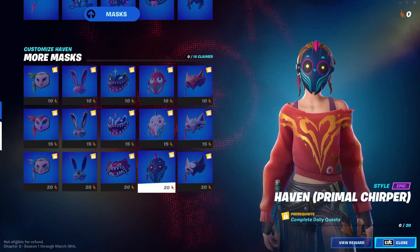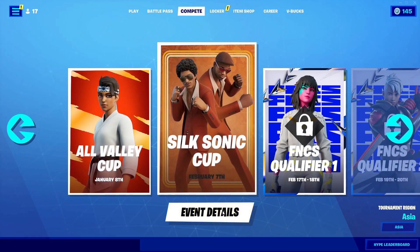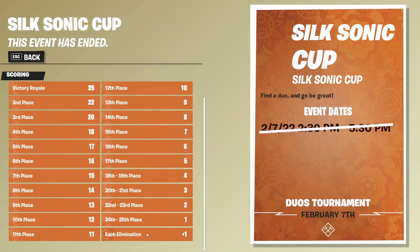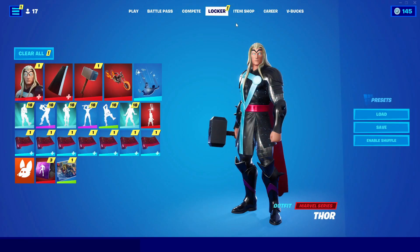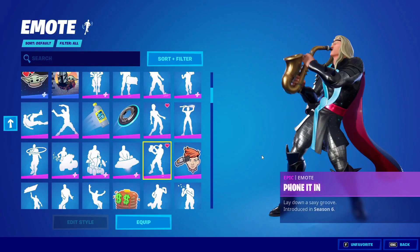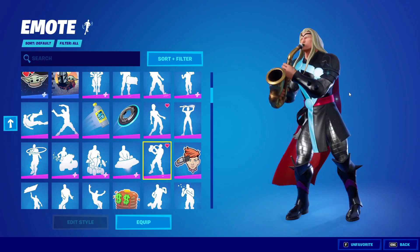After you've done that, close this and go ahead and go to Compete. In Compete, go into any event, click on win details, go into tournament details, and click on the last thing right here — 'each elimination plus one.' Just click on it and after, back out. Now go into Locker, go into emotes, and play emotes for about 10 to 15 seconds. It doesn't matter what emote it is, just play it out.